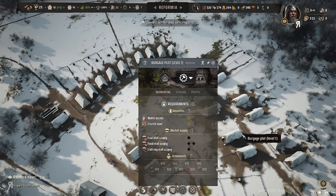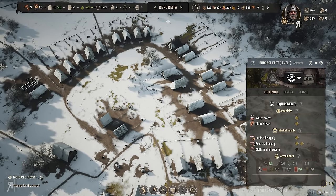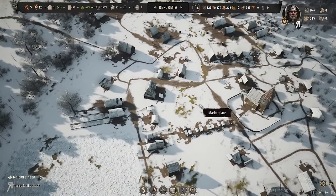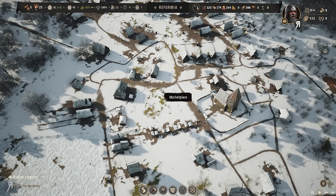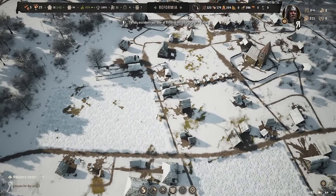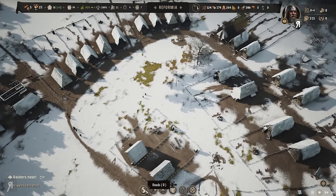I'm going to assume these burgage plots are too far from the marketplace to upgrade. These ones close to the marketplace can upgrade, but the others can't. I did suspect in a previous episode that I made an error making the marketplace that large — and there you go.